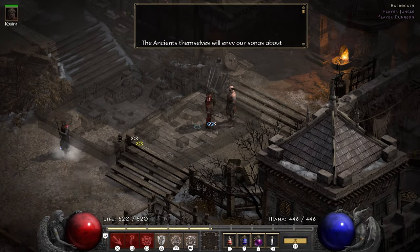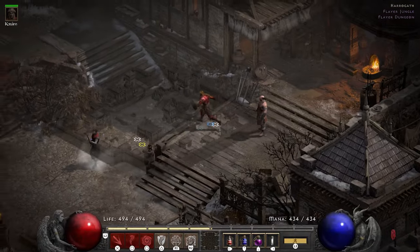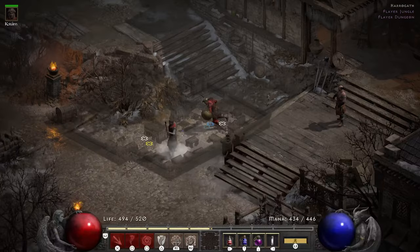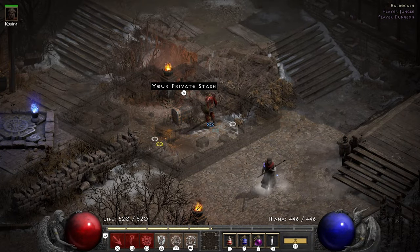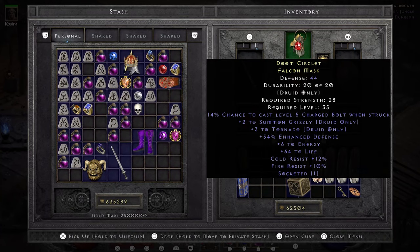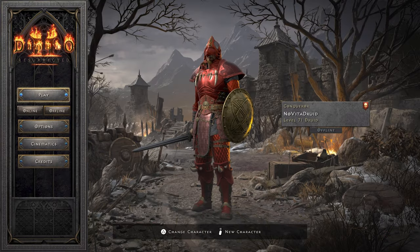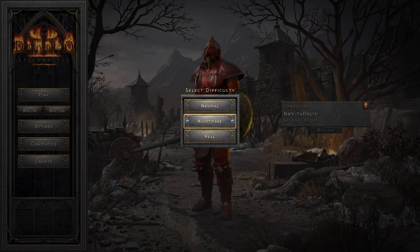With all that prep done, it is time to enter Hell. Because I found my Spirit base in the Tower, I didn't need to use my Normal socket quest on it, so I get to use that to put a socket into my helmet instead. Rare helms only get 1 socket no matter what, and I use that socket by putting an additional perfect ruby in there for another 38 life.